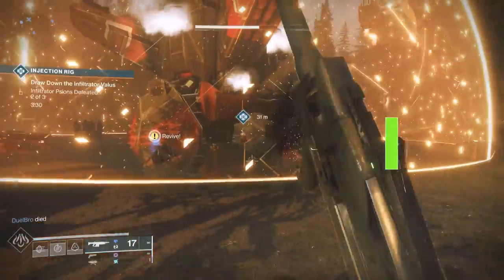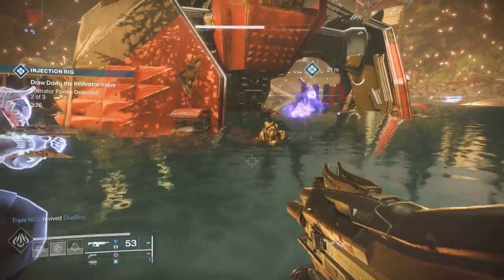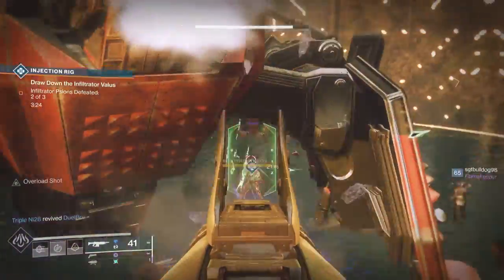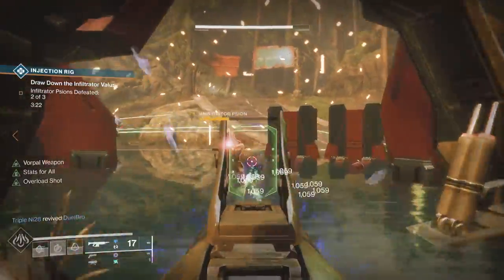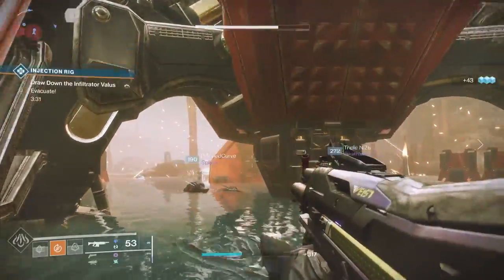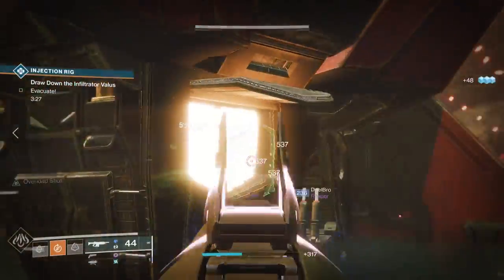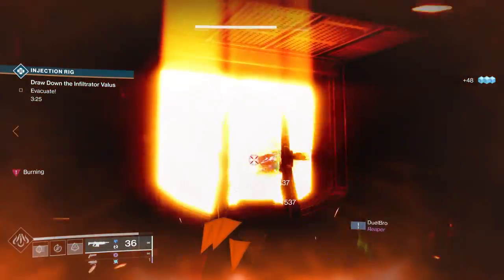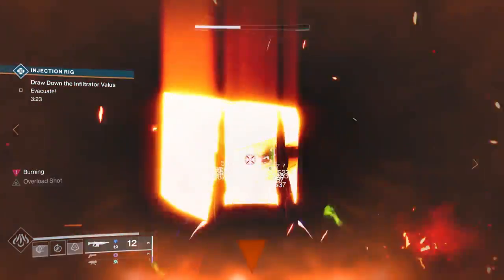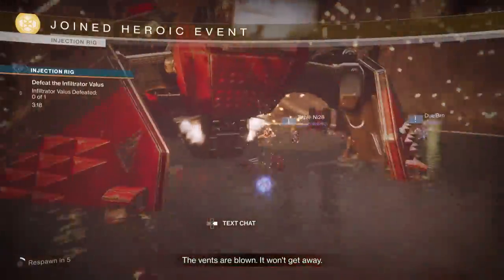For the Injection Rig public event, to make it heroic you'll notice the shield inside will burn you. During the event there are three areas on the rig that glow — one at the top, one in the middle, one at the bottom. You have to shoot and destroy all three. Recommendation: go in with some healing active and use things that'll take them off quickly. Once done, you still have to defeat the bosses, but after that the event goes heroic.